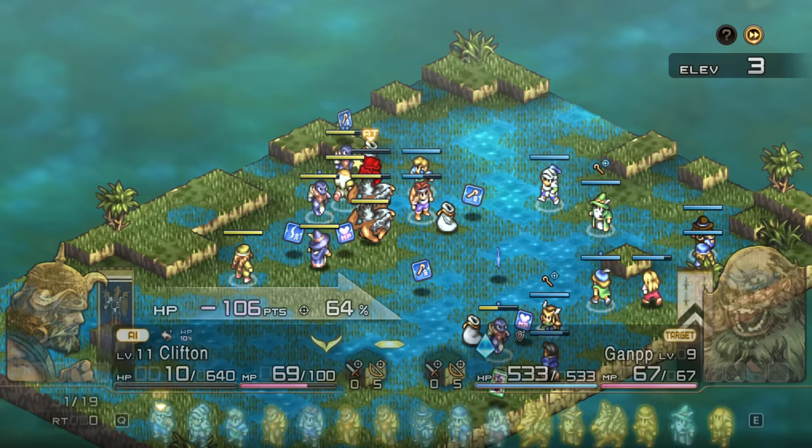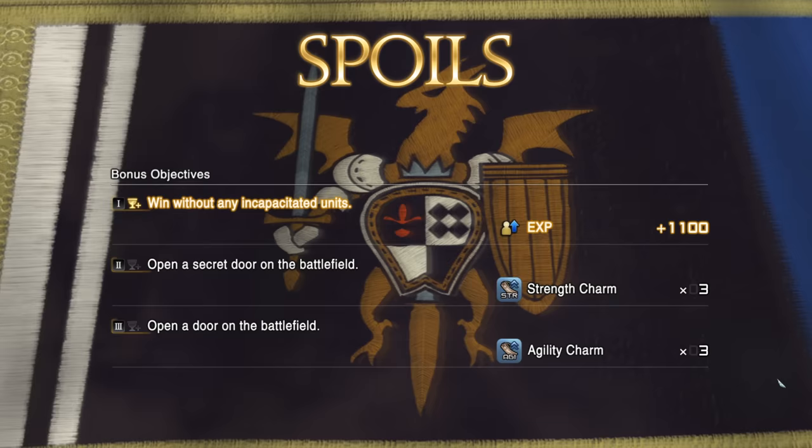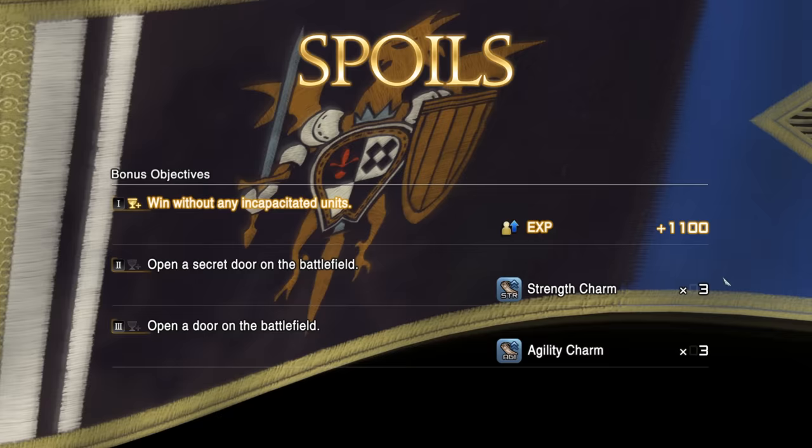That said, it is possible to play the game through AI on your end. You can set up a few AI presets to completely control your team, and while it's certainly not perfect, it does actually work pretty well. They've also added bonus objectives to combat — you can get extra rewards by completing them, such as bringing certain classes to the fight or performing certain actions in combat.